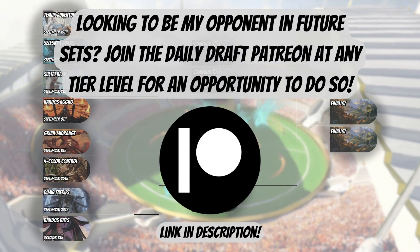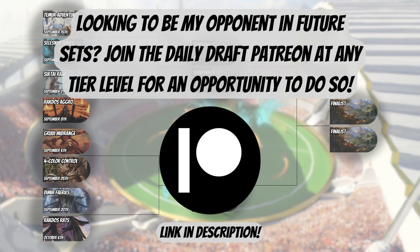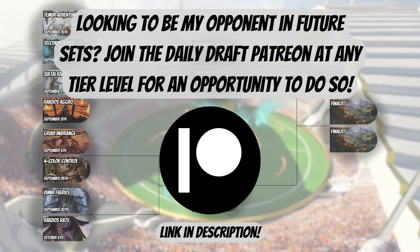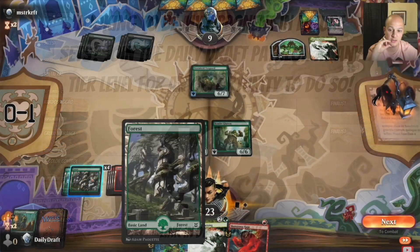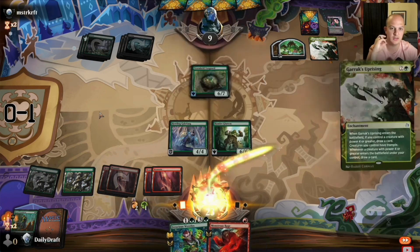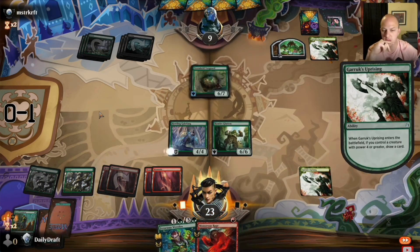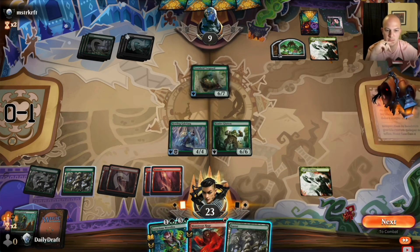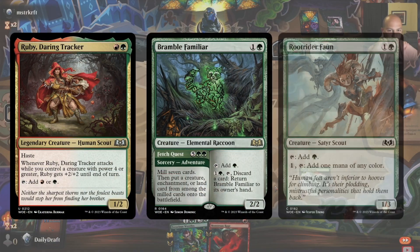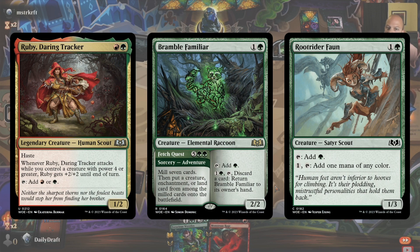To help me with this tournament, I've enlisted the assistance of long-time viewer and patron of the channel, Ruben, to act as my opponent for each of these 7 matches. Today we will be starting with me playing Gruul Midrange, which was the first draft posted to the channel as draft number 1. It got a 7-in-1 trophy, and I wasn't sure I would top it for the rest of the format. It featured a couple of early ramp spells in Ruby and Bramble Familiar, as well as Rootrider Fawn.